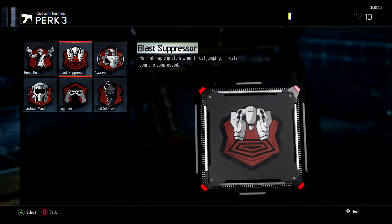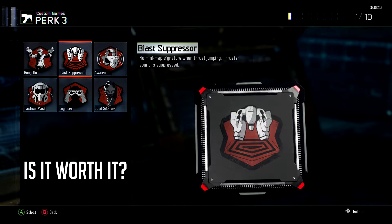What's up guys, Hustos7 here and today I've got a Black Ops 3 perk video. This one is specifically about Blast Suppressor and I'm asking the question, is it worth it as a perk? When you go to create a class it says no minimap signature when thrust jumping and that the thruster sound is suppressed.